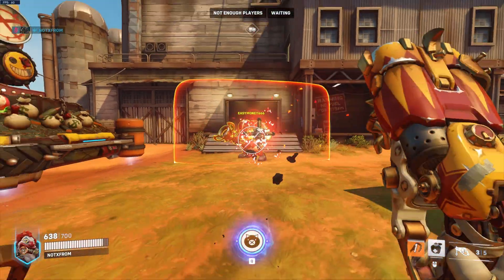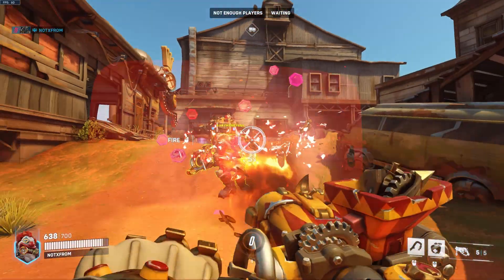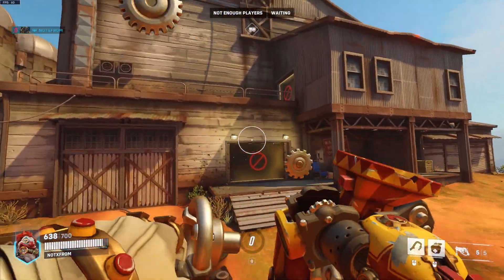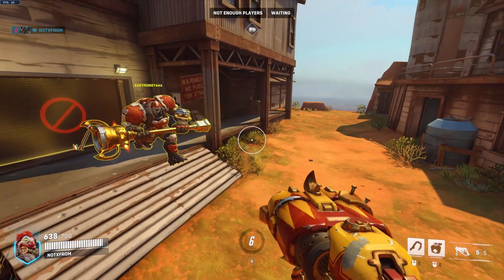Roadhog's ultimate is called Whole Hog. This allows you to shoot a whole bunch of shrapnel pushing people backwards, dealing massive damage if people are close. You can also use this to push people off the map sending them straight back to spawn. It is also very very effective against any shield, basically melting it within seconds.